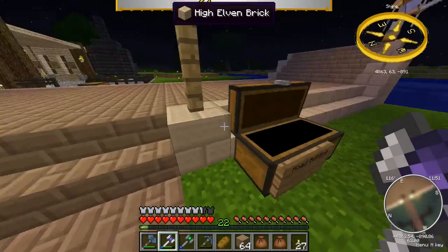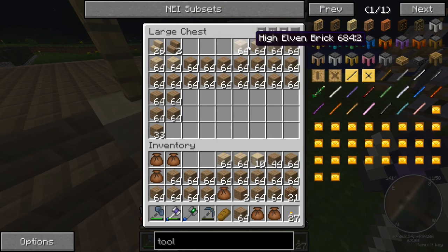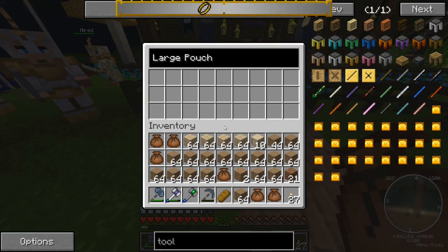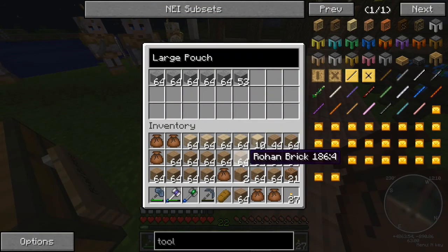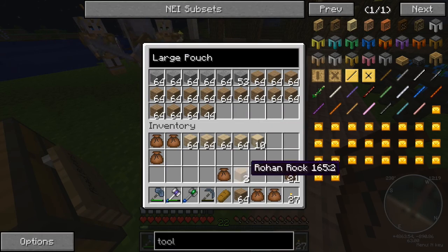I have some high elven pillars - did I end up using those? Yes, for lights. Okay, so we may have to go back and get some fence, but we have some high elven brick to start and a little bit of stairs but not much. So let's make use of these packs here. I'm going to put the brick here anyway.